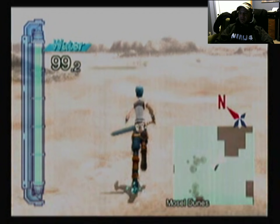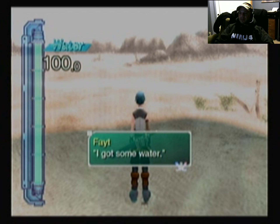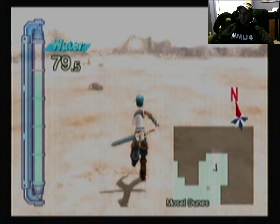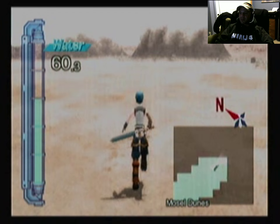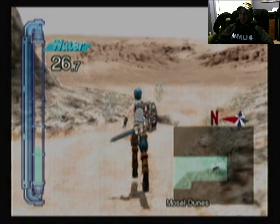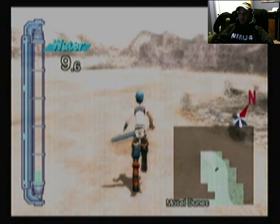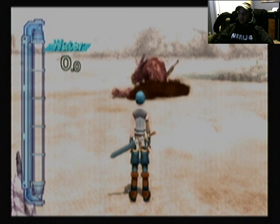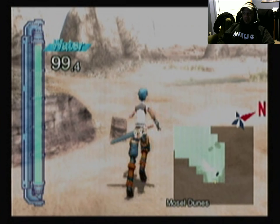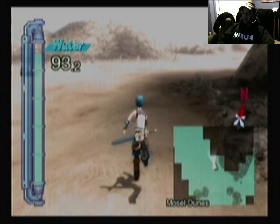I guess it put me back at the beginning. It's just finding that next spring that's tricky — you know it's out there somewhere, but it's not obvious. At least I got something for it. There it is over there, behind that ugly ghost dragon thing. You really don't want a piece of those if you can avoid it.